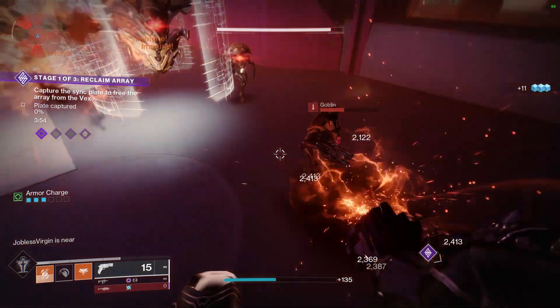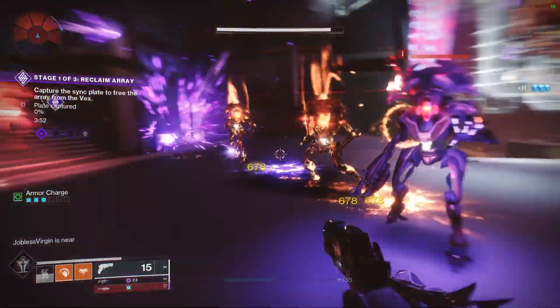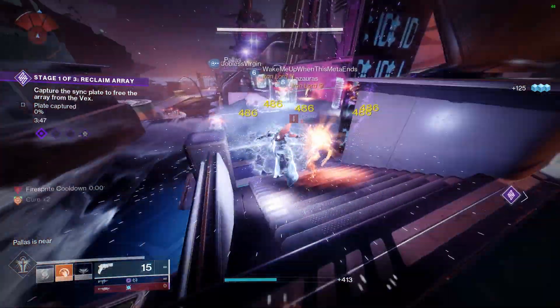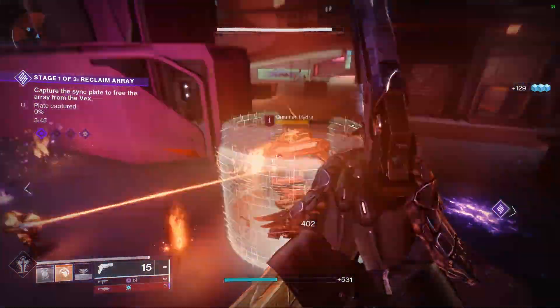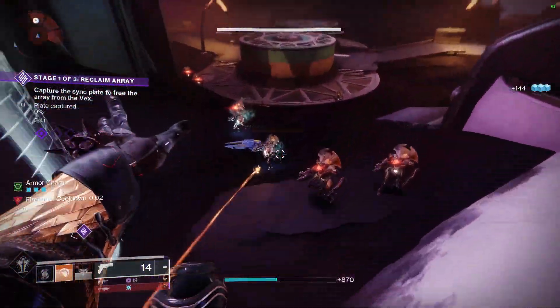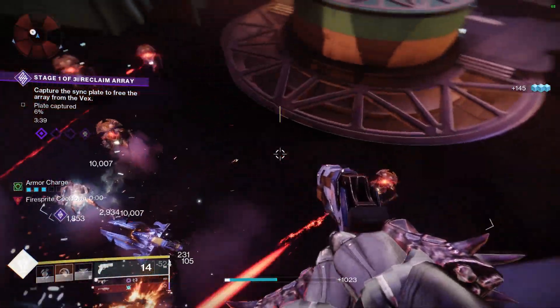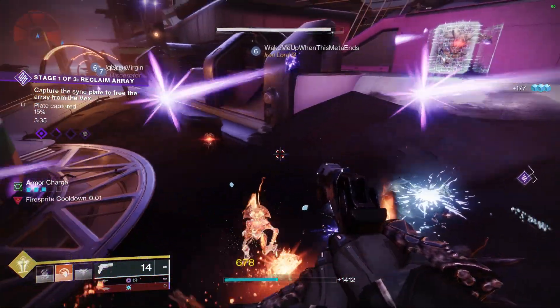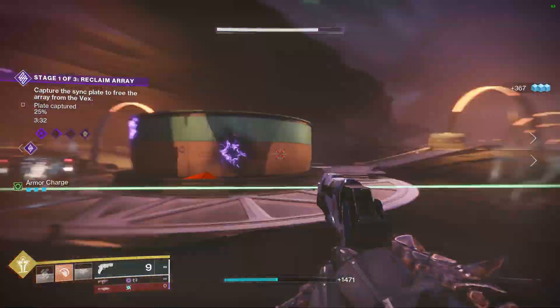The rotation for this build is fairly simple. This one works around the Incinerator Snap, but most importantly, it works around the Heat Rises perk, which gives you melee energy back as long as you're in the air when you get a kill. What you want to do is throw out your Incinerator Snap and try to aim for three or four enemies, and make sure you jump right before you throw the Incinerator Snap out — that puts your Guardian in the air and then gives you melee energy back.